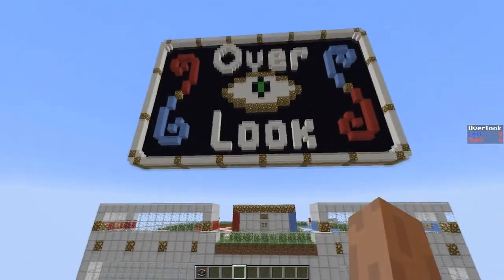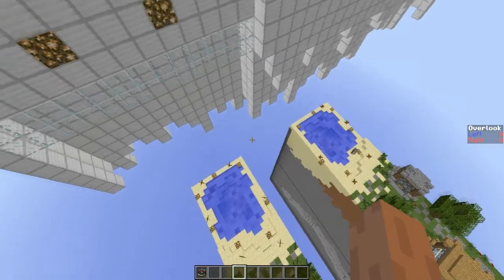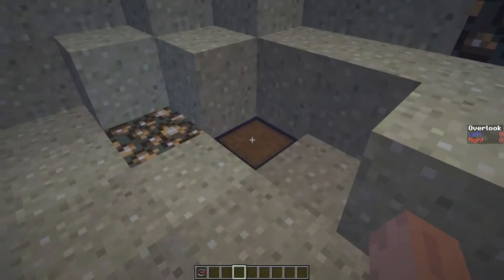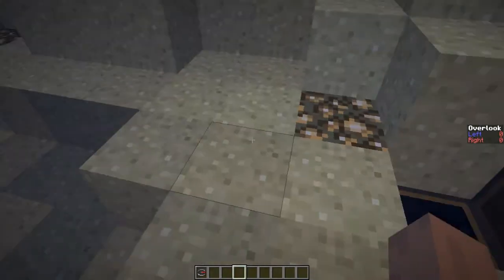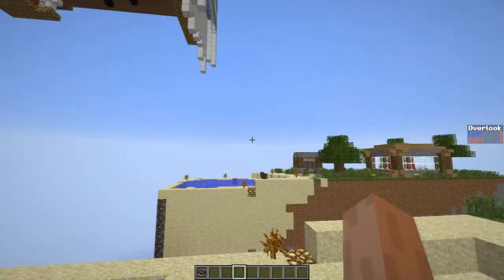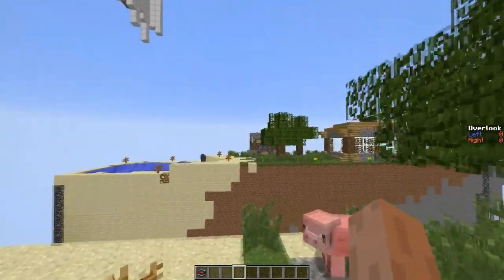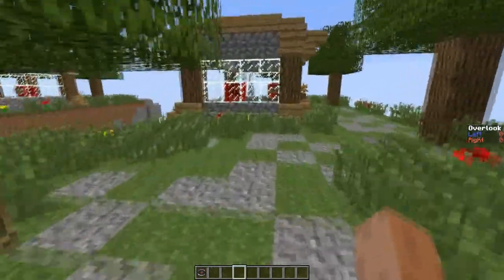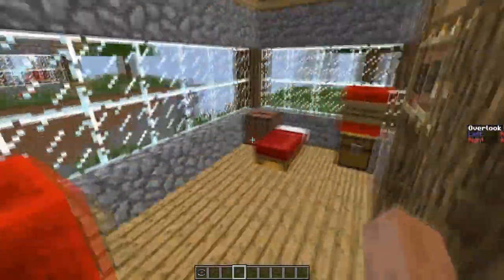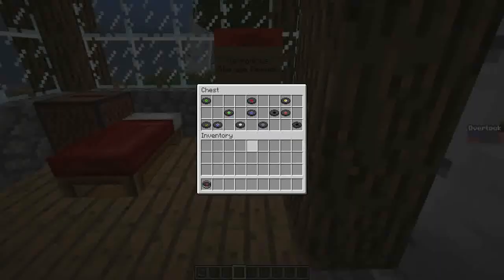The map starts off with quite a traditional drop and straight off the bat teams can find very basic PvP supplies, so it really does start straight away. There's no hesitation for teams to get involved, trying to throw each other off and disrupt a good start as much as they can. Then if we come through here we find the first lot of big supplies.